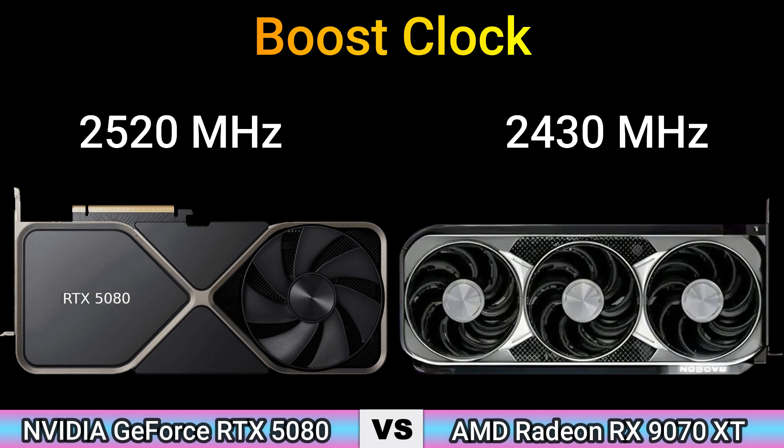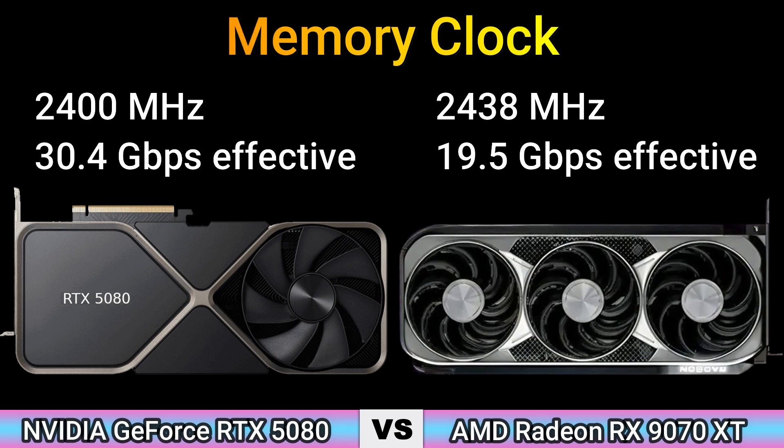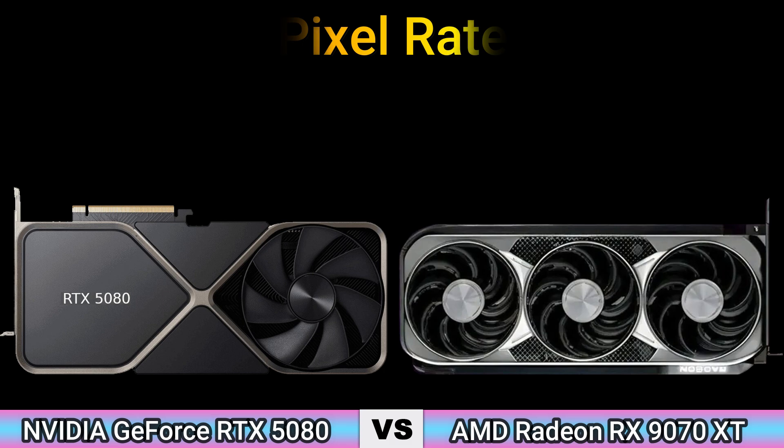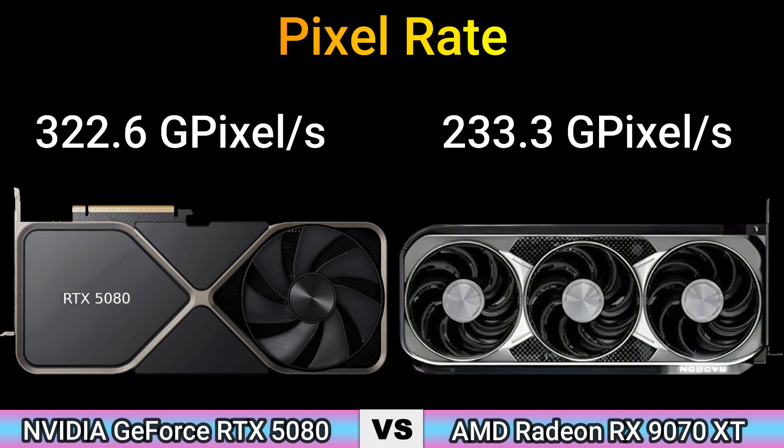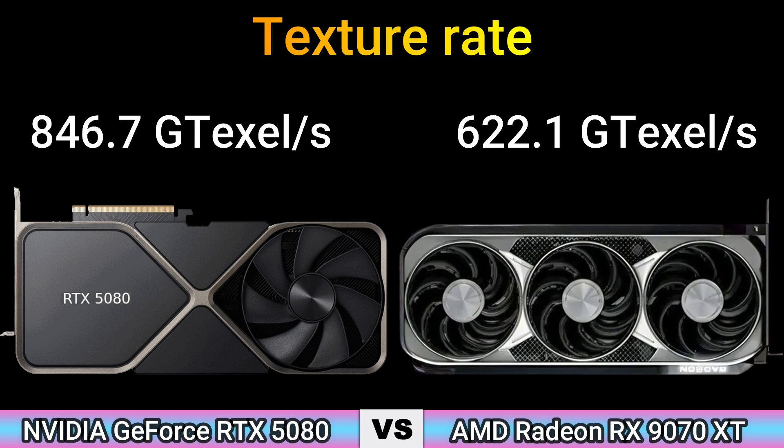Game clock: 2124 MHz. Memory clock: 2400 MHz — 30.4 GB/s effective, and 2438 MHz — 19.5 GB/s effective. Pixel rate: 322.6 GP/s and 233.3 GP/s. Texture rate: 846.7 GT/s and 622.1 GT/s.